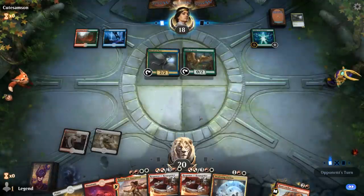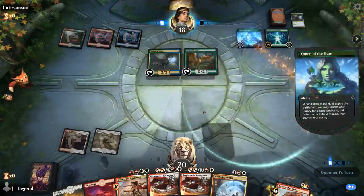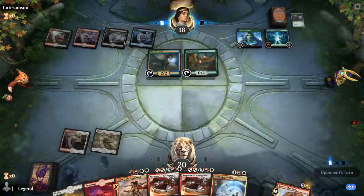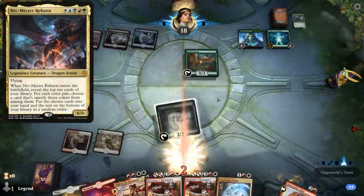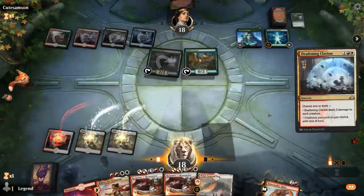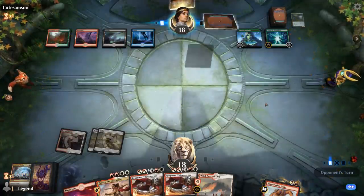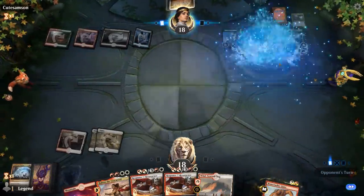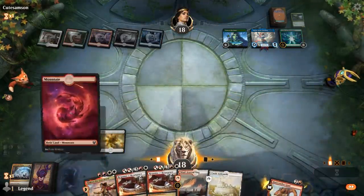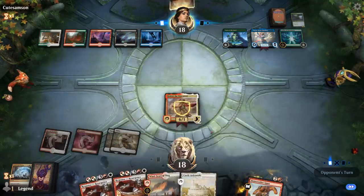This turn they could cast a 5-drop, maybe a Nissa if they have a land. It's going to be an Omen of the Hunt instead — that's fine. Next turn we'll cast Clarion and set up our Haktos. They also have black mana, so maybe a Niv-Mizzet Reborn deck. It's going to be a Thassa Deep-Dwelling, so hopefully we don't roll 4 with Haktos otherwise Thassa can tap him down. We got a 2, so Merfolk Pixies could potentially still block, but we do have 2 copies of Response/Resurgence.